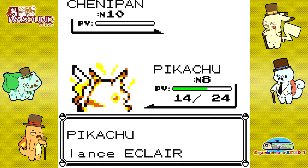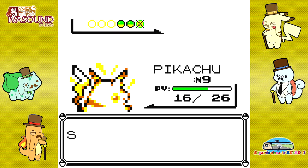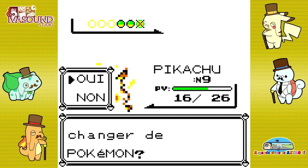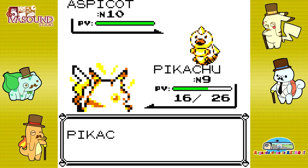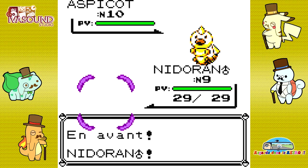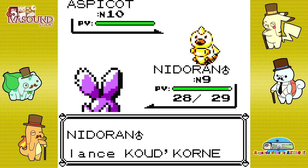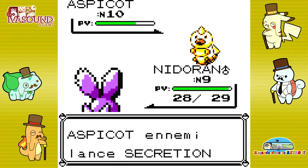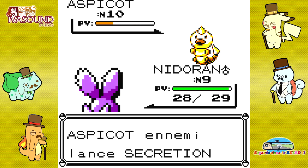Dans la grotte, en plus, il faut utiliser Flash. On verra quand on y sera. Le gros problème du Mont Célinite, c'est surtout qu'il n'y a pas de système de hautes herbes. Du coup, on rencontre des Pokémon en continu, on ne peut pas éviter les combats. C'est cool pour l'XP, mais ça allonge franchement la durée de la traversée. Et en plus, ce sont des Pokémon un peu relous, surtout les Nosferaptis.